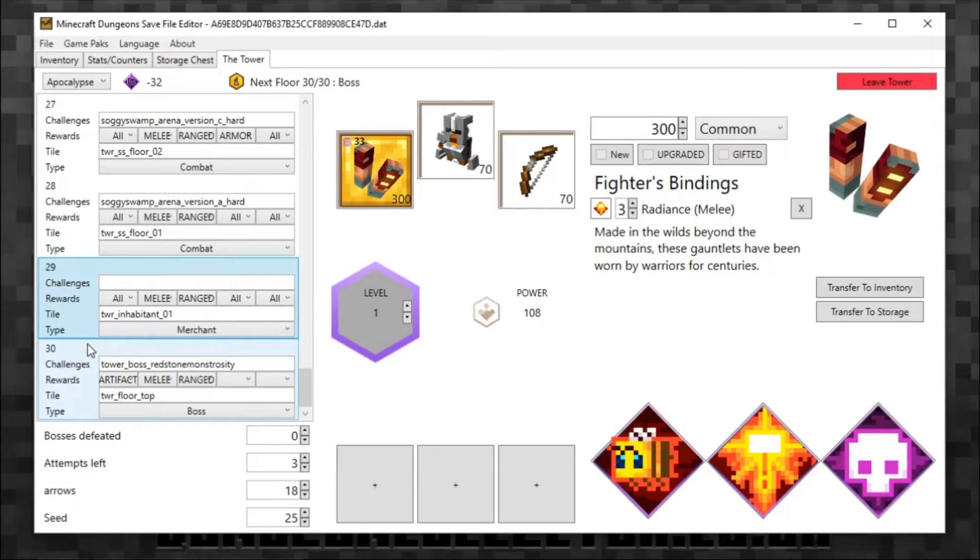I'm going to change it to start on the boss floor. The other thing I've noticed is you can change what type of loot it drops — I'm going to change that all to melee, so at the end I should receive melee drops. I'm not entirely sure how that works because on the last boss I don't think you get to choose between three drops — at the moment it's only two. You can also change the tile type to whatever tile you want.